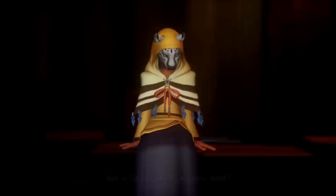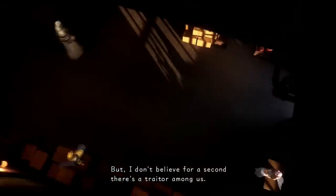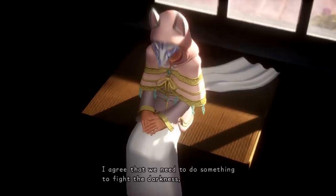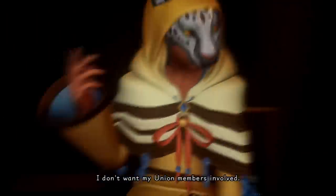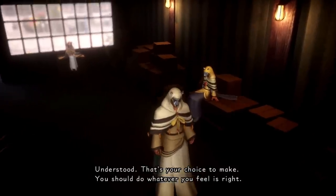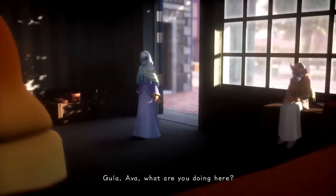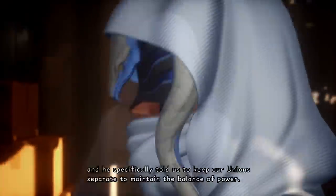Around the time we were meeting Ephemer, the Foretellers were having a meeting of their own. Master Aced has invited Gula, Ava, and Invi to propose forming an alliance among their unions to pull together their light and withstand the growing darkness. He doesn't believe that any of the five are traitors, but seeing as Ira is too preoccupied with trying to find one there will be no convincing him. Gula is on board, but as the Master forbade the forming of alliances, Ava finds herself unable to join. Invi walks in and is immediately suspicious of what is transpiring, throwing around accusations of Aced being a traitor. Aced fires back, accusing Invi of being tainted by darkness due to her spying and reporting back to Ira.